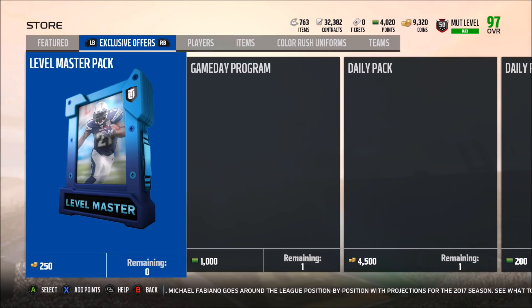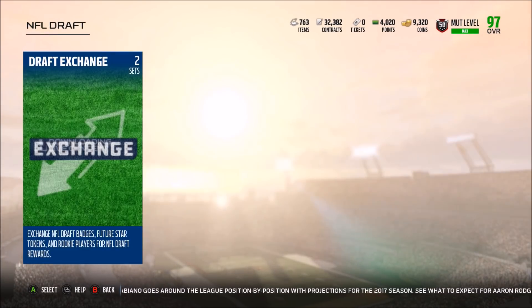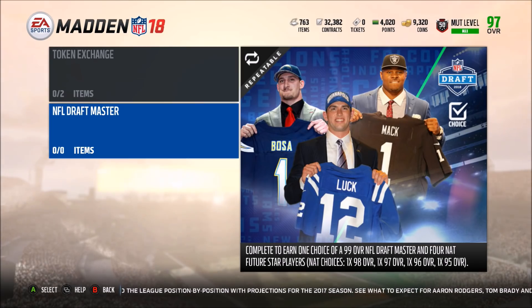The badge says: use in an NFL Draft set to start an NFL Draft reward. To get the masters — Andrew Luck, Khalil Mack, or Joey Bosa — I think you're probably going to have to add in like 10 of these draft players. It could be that all you need is the NAT choice of 98, 97, 96, 95, since with most sets this year what you put in you get back as NAT plus the master. But maybe they'll have you put in like six, seven, or eight of the 95s instead.